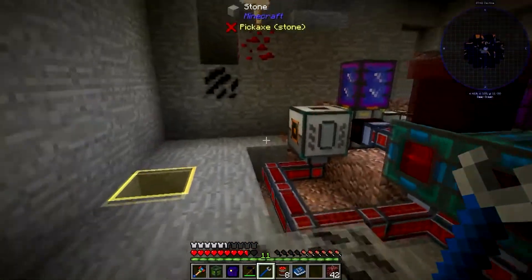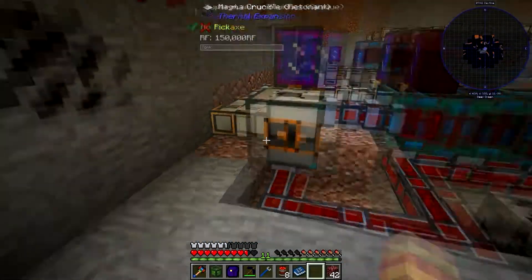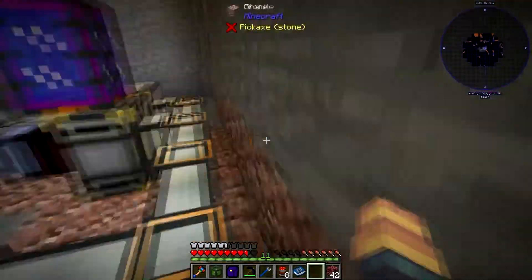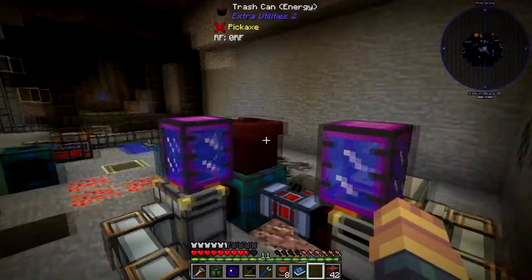Once you do that, you put these in. There is a specialization on here, so I'm going to suggest that if you do choose magma crystals as your starting power, you can run it off of lava.